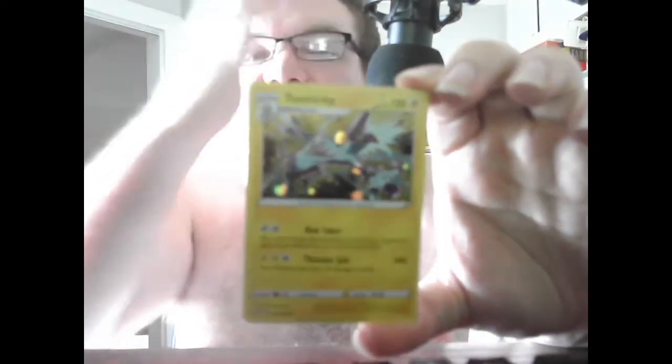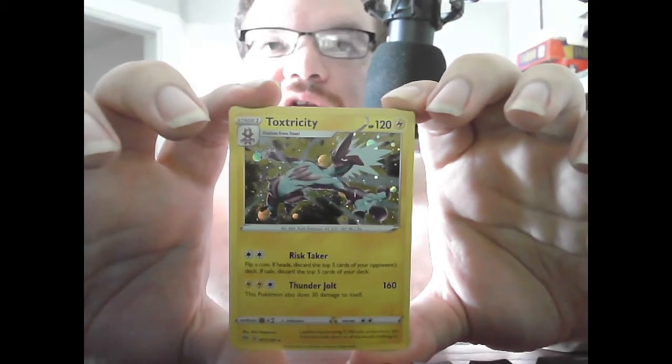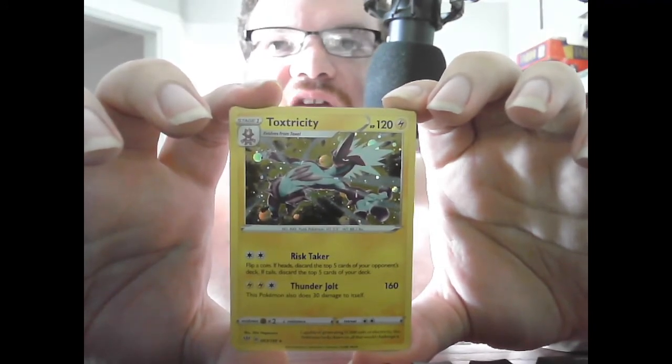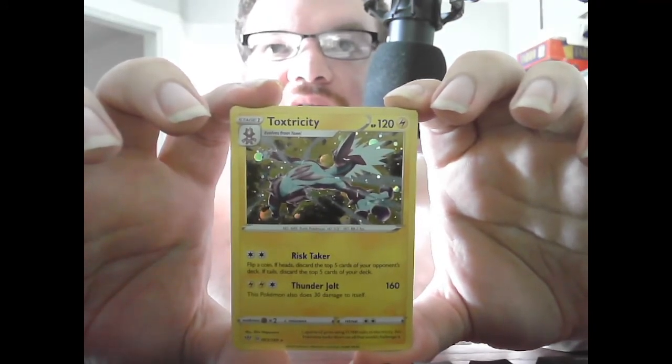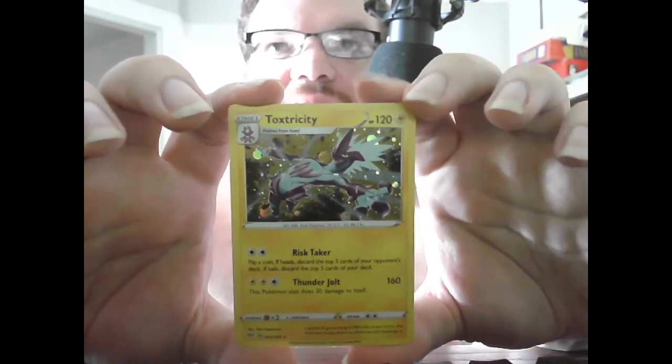We start with the Stage 2 Toxtricity, Reverse Holo obviously, HP 120 Electric. Risk Taker — flip a coin; if heads, discard the top five cards of your opponent's deck; if tails, discard the top five cards of your own deck. Thunder Jolt 160 — this Pokemon also does 30 damage to itself.